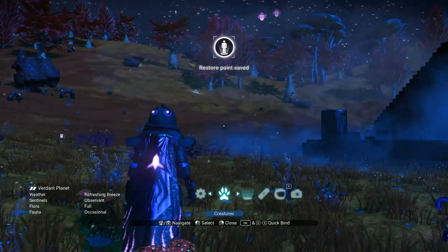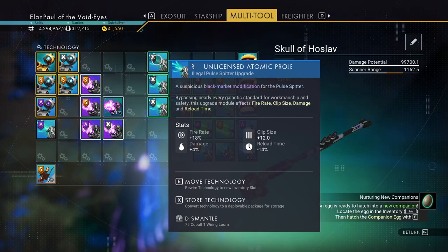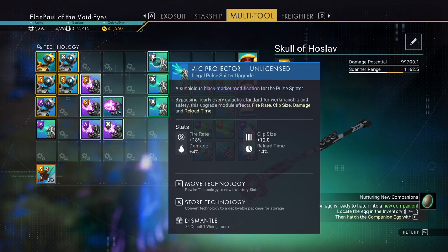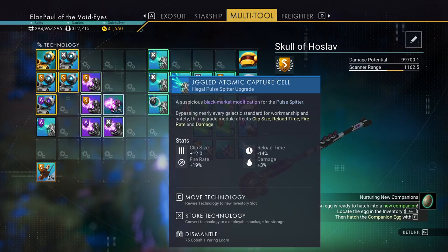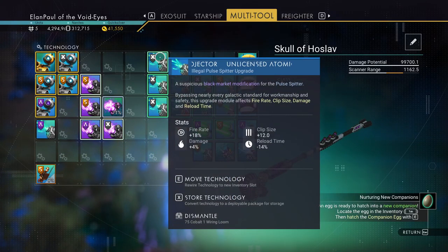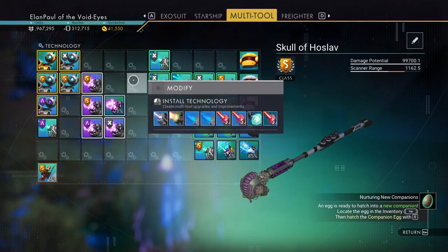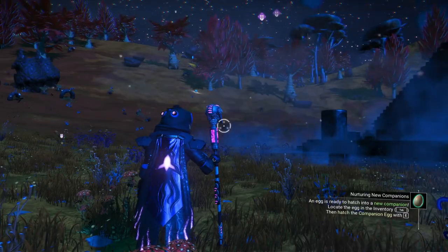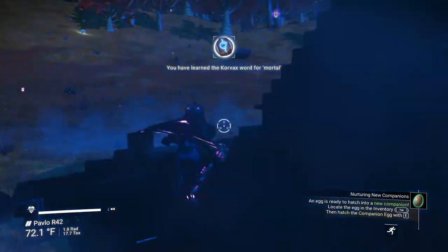Let me show you the multi-tool. I'm going back to my staff, which is what I was holding when the upgrade came in — it's called an Unlicensed Atomic Projector, an X-class upgrade that was automatically installed. It shows plus four damage and plus 18 fire rate, which is better than some of the other things I have. It added in as a third upgrade. I have no idea if it damaged the one already there or added a new one — very strange.